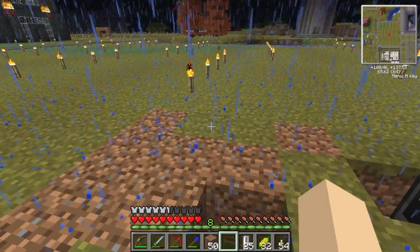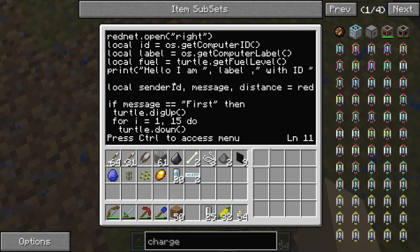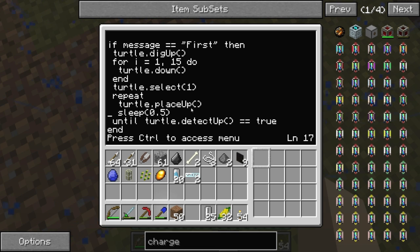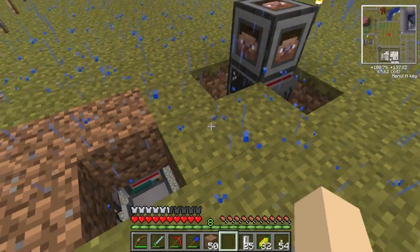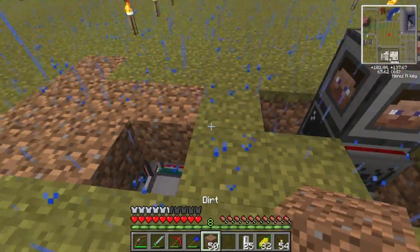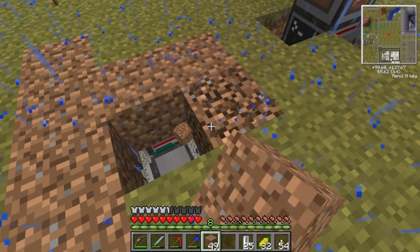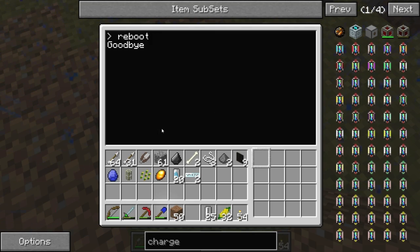Right now technically anyone could set up a computer nearby and broadcast 'first' and these guys would start digging. So the first thing the turtle is going to do is dig above himself, then go down 15 blocks, try to place a block above him, and once he does that, he's done. I'm going to have to put these guys in an infinite loop as well, because once I get down I'm going to want to send them back up whenever I want.